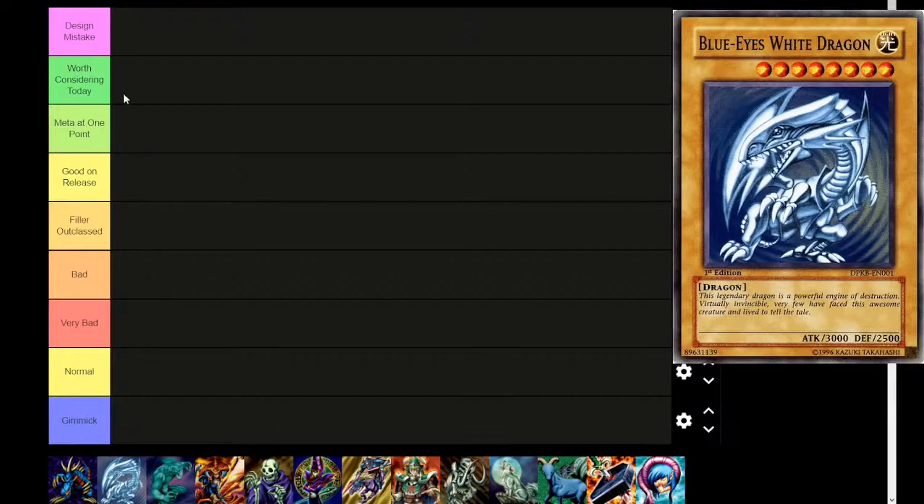The Legend of Blue Eyes. This is the first set in the game, and as such is the only one which I will be talking about in a vacuum. There are only 5 effect monsters in the game at this point, with the set being almost exactly 50% normal monsters. On the other hand, there are also some of the strongest cards in the game printed in the introductory set. So let's see how LOB holds up after 20 years, and first I want to go over the tiers.